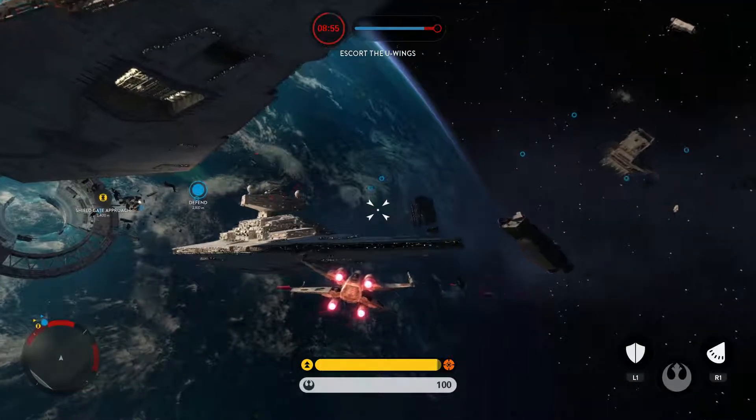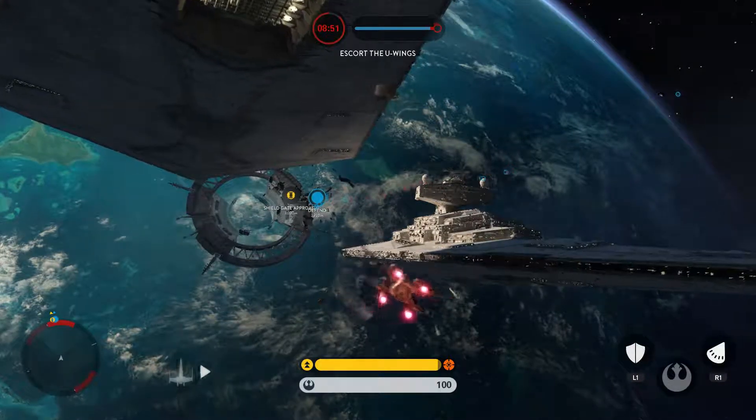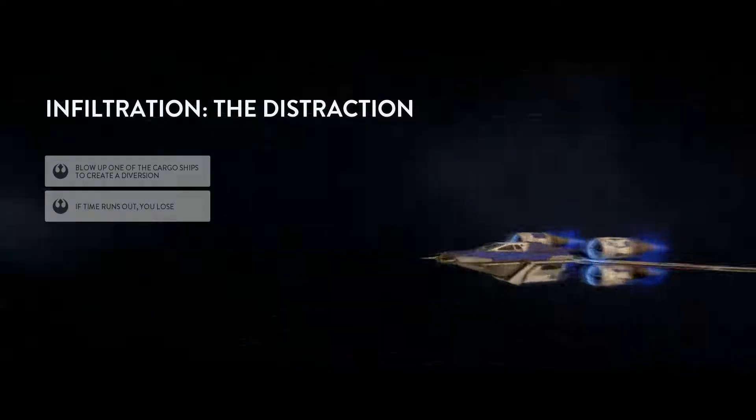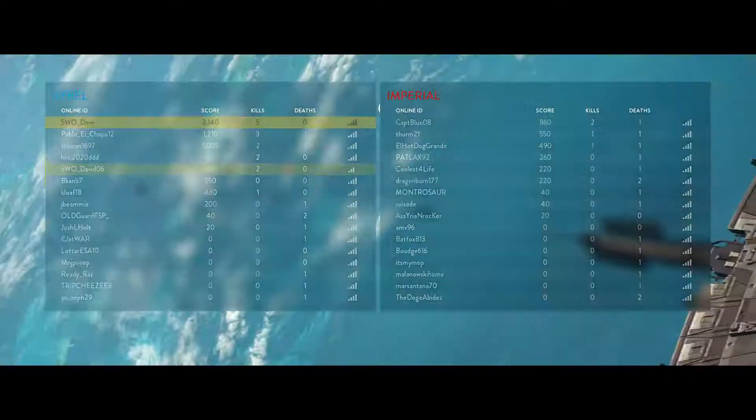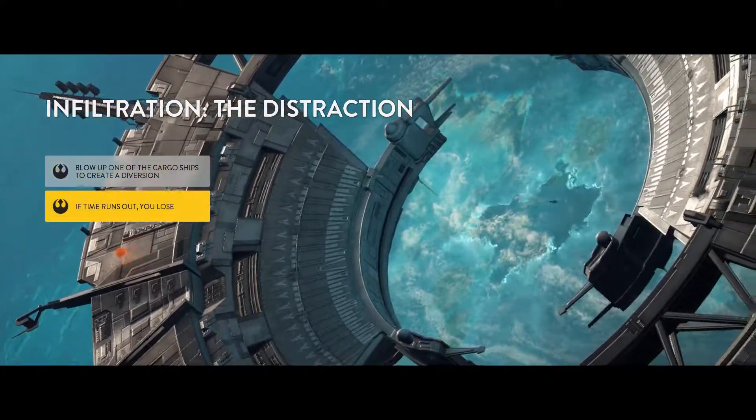Looks like we got a good teammate out there. He's gonna give it their first track. Once you're on the ground we need to distract the interior so our team can advance on their objective.